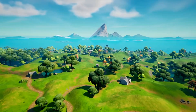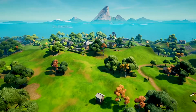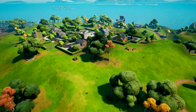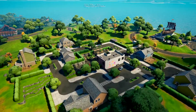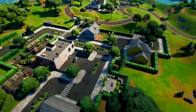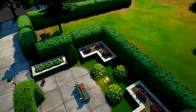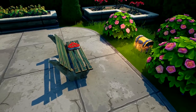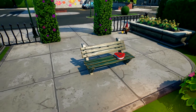Now we're going to head on over to Holly Hedges to find some more chocolates. There are two locations in which you can find chocolates here as well. The first is nice and out in the open — it is the little courtyard that has the chest on it, and sitting on the park bench is a box of chocolates left out for anyone to grab.